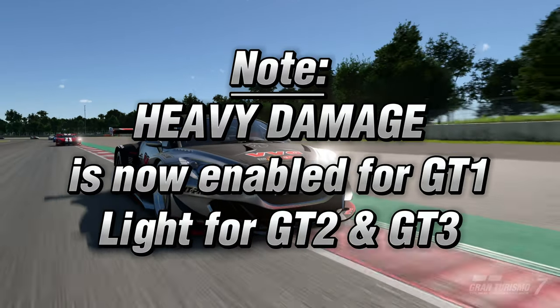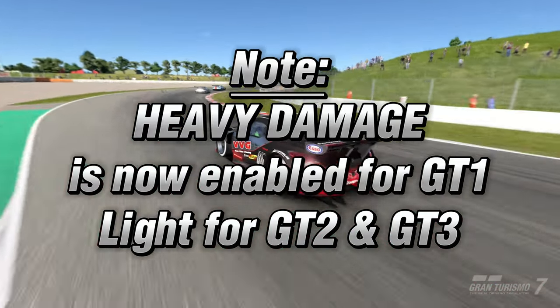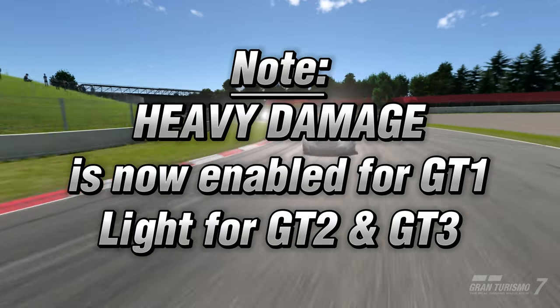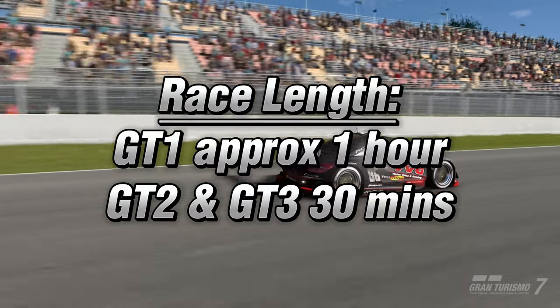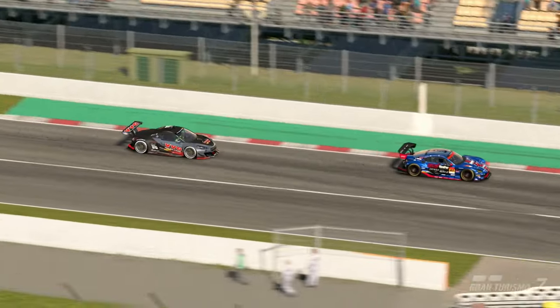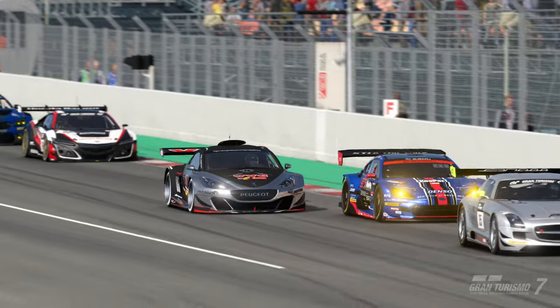Note that heavy damage is now enabled for GT1 and care will need to be taken, otherwise you'll be forced to pit for repairs. Race is approximately 1 hour long for GT1 and approximately 30 minutes for GT2 and GT3. So prepare some snacks and a drink and buckle in.